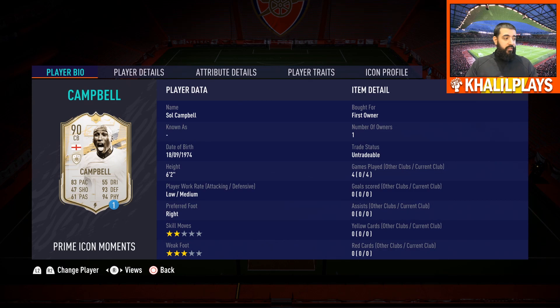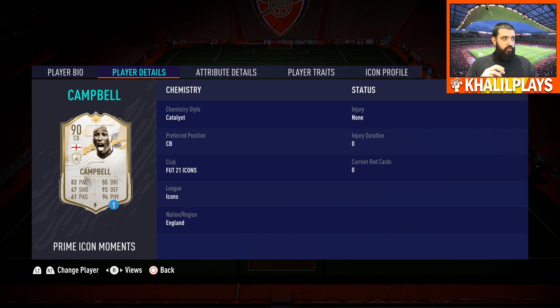Sol Campbell: 6'2", low/medium work rates, right footed, three-star skill moves, four-star weak foot, four games played, no goals, no assists. The work rate is fantastic, the height is good, but the skill moves and weak foot are pretty poor on this card, and that plays into another factor we'll get into shortly.